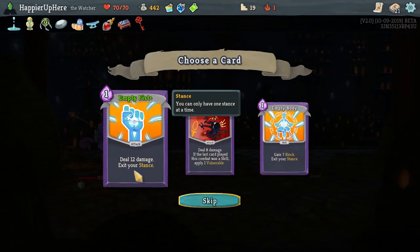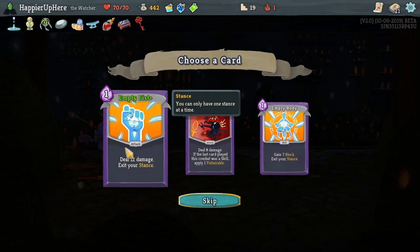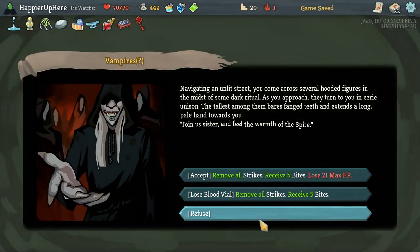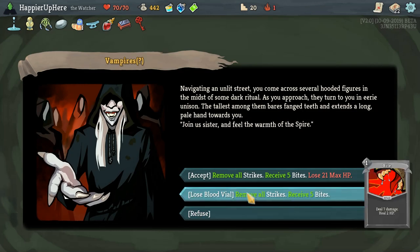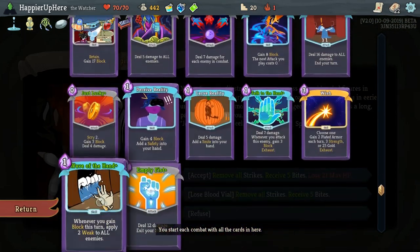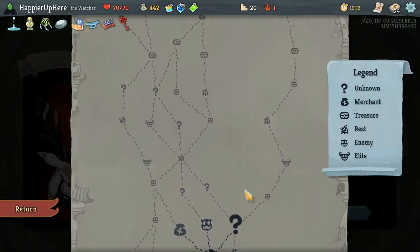Another Crush Joints. Empty Fist: deal 12 damage, exit your stance — basically the opposite of Empty Body. I think I'll take Empty Fist since we don't have many cards that allow us to switch stance. Here we could get five copies of Bite — do we want that? No. Tough decision, but it would be a good attack — fine, let's take it. We just lose the Blood Vial for that, which is fine.